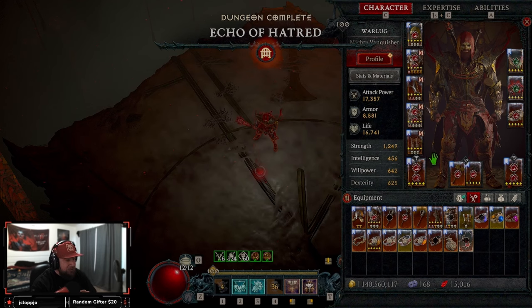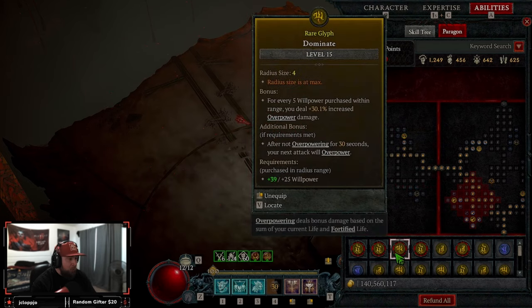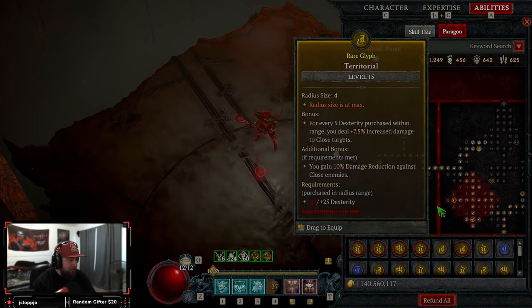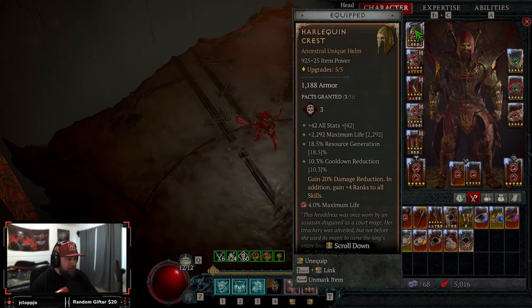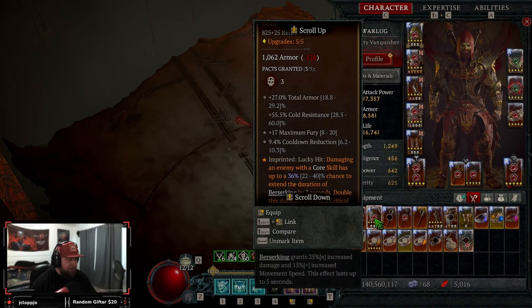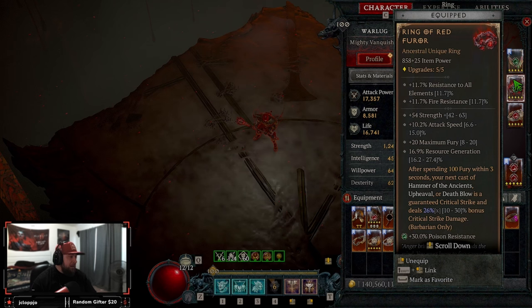And guys, let me just tell you — I just hit a hundred and my glyphs are only level 15s. They're not even leveled up. You could probably do this with this build way before that. You could probably do this in your seventies — maybe 75 — and you probably don't even need the Shaco. I could probably just use my normal helmet and it would be just fine. The brand new ring is even more insane than we all thought. So yeah guys, like the video, comment down below, and as always, stay gaming. I'll see you guys in the next Lilith kill. Peace.